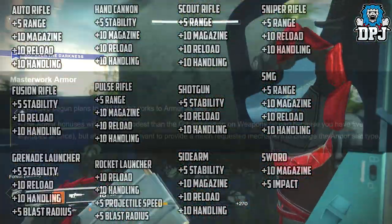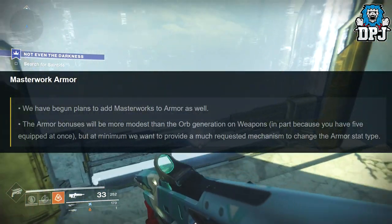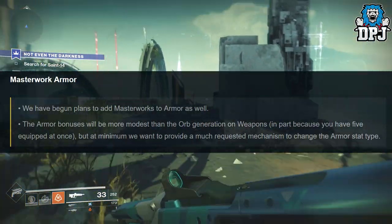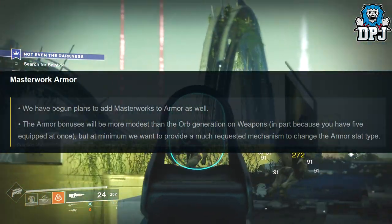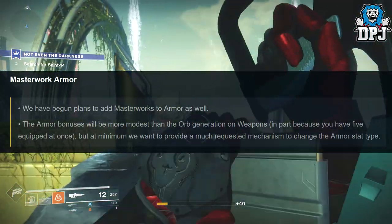Then we're going to talk about Masterwork armor. We have begun plans to add Masterworks to armors as well. The armor bonuses will be more modest than the orb generation on weapons, in part because you have five equipped at once, but at minimum we want to provide a much requested mechanism to change the armor stat type, which sounds pretty cool.